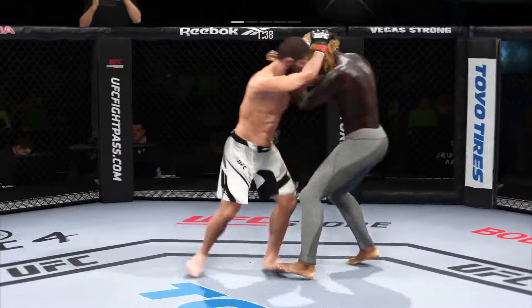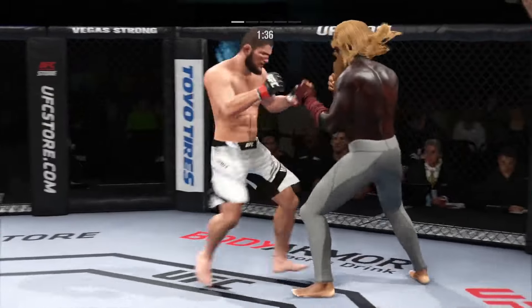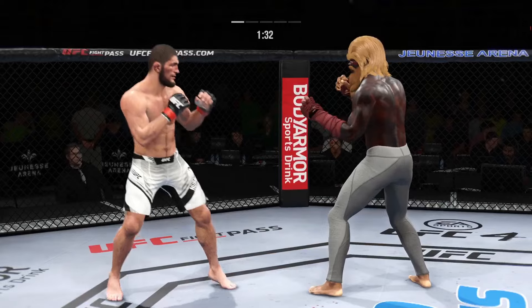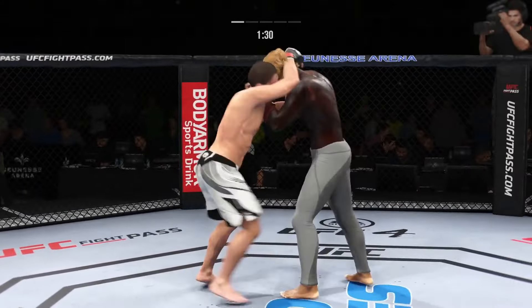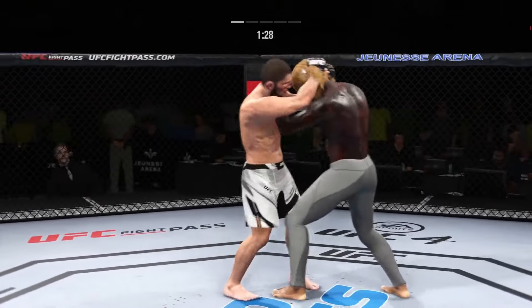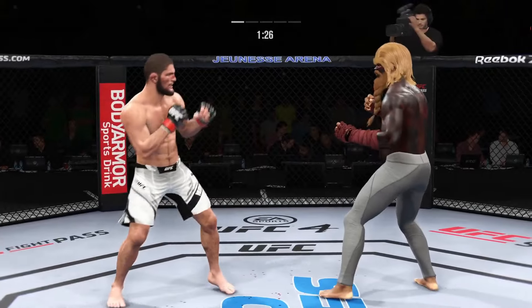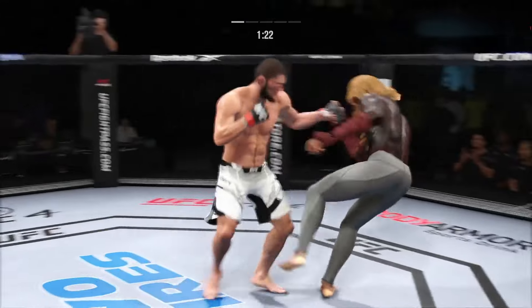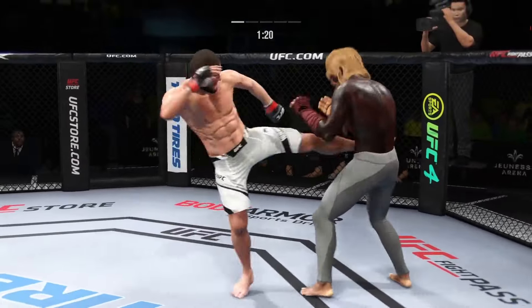Nice hook — that was a crippling shot right there. Threw it real tight, elbow tight, big check in it, landed it right on the chin. Nice looping punch. They separate. He tags him again with a flush left hand.